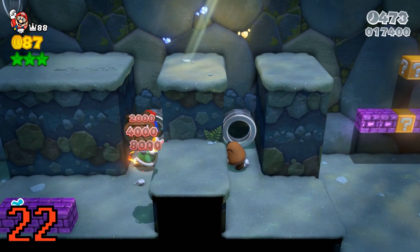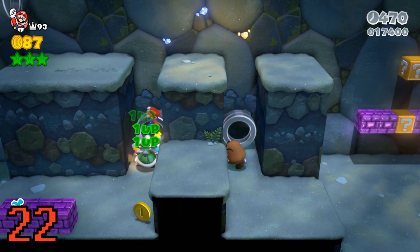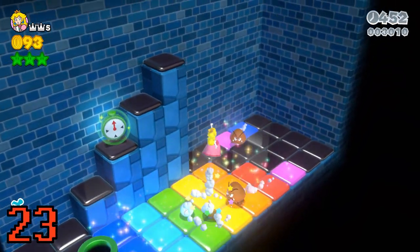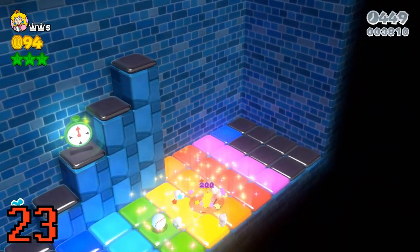Do the infinite life trick so you don't have to worry about it later — link in the description on how to do it. Grand pounding these disco blocks will light them up in bunches.